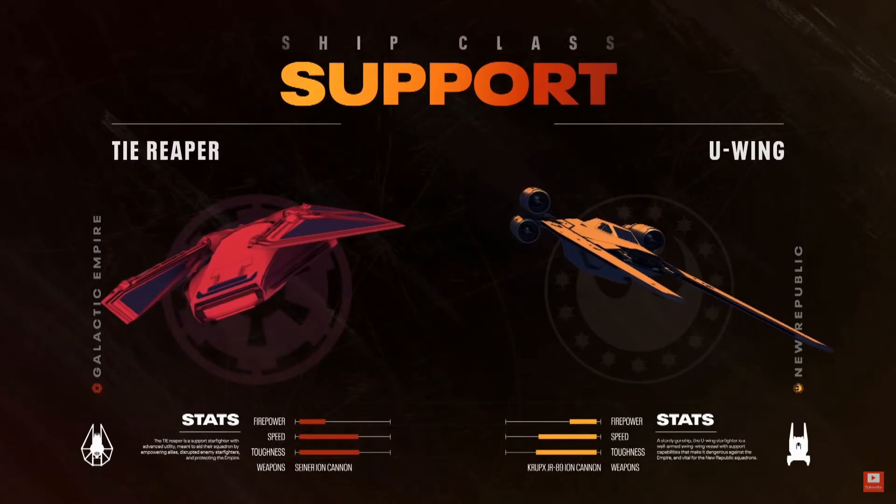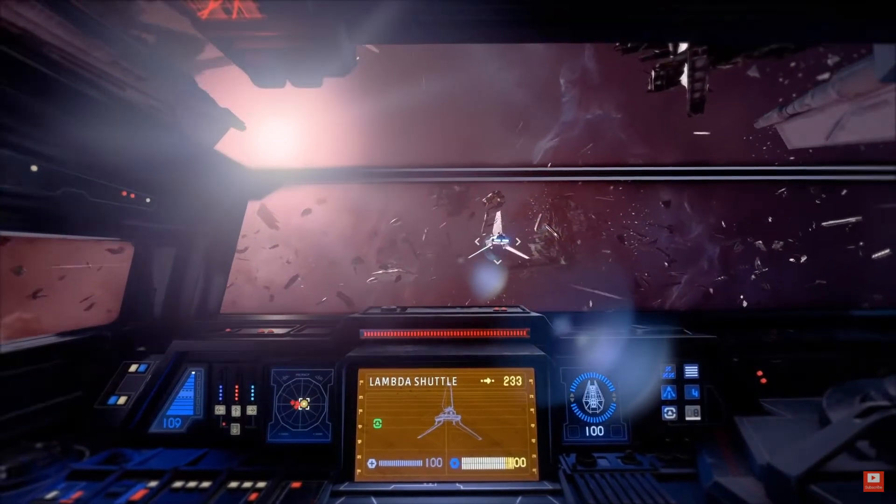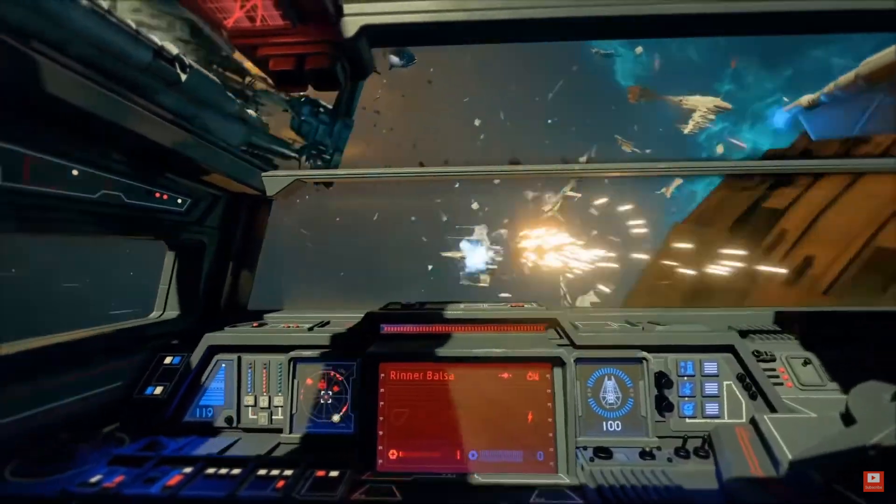Next we have the support class: the TIE Reaper and the New Republic U-wing. These ships are going to be tougher than your standard snub fighter, probably with decent speed, but I'm assuming the maneuverability is going to be garbage and the firepower really isn't that good. The obvious role is to support your team — restocking troops, harassing enemies with tractor beams, potentially dropping mines. With the size of these ships, they'll be able to hold a lot more ordinance.